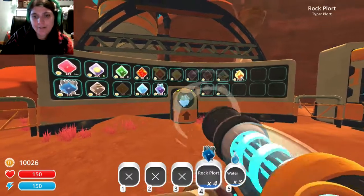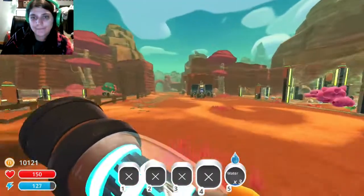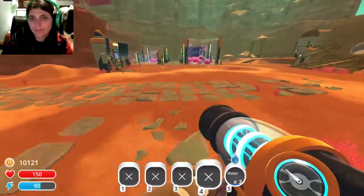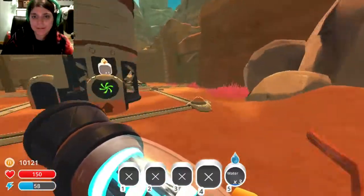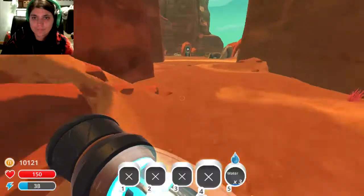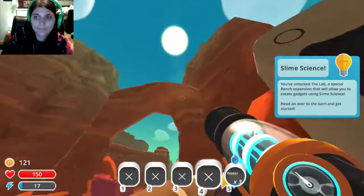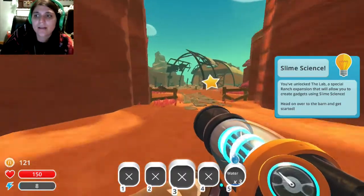10,000 — hopefully it's 10,000, just 10,000, because I need... I think it's this way. Yes. I don't know exactly what this is, but... You've unlocked the lab! A special wrench expression that will allow you to create gadgets using slime science.